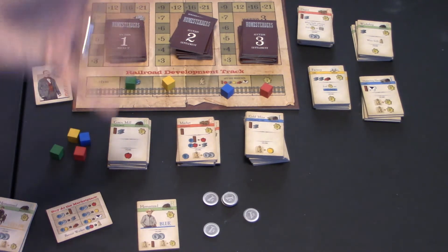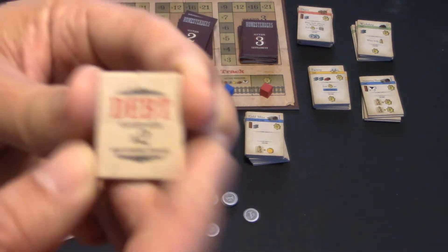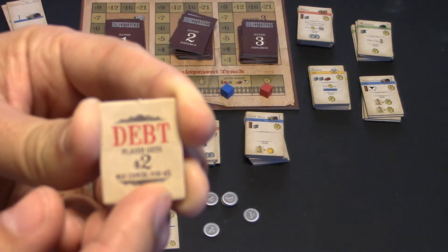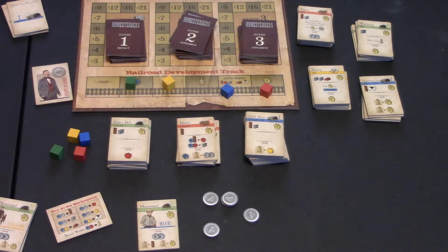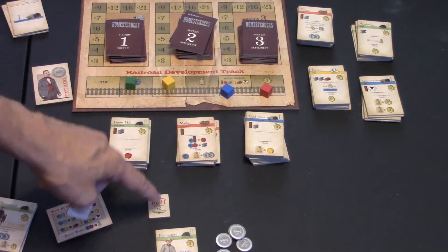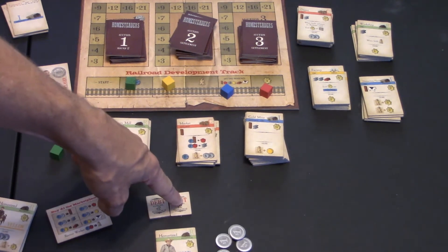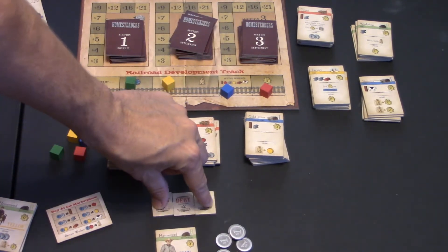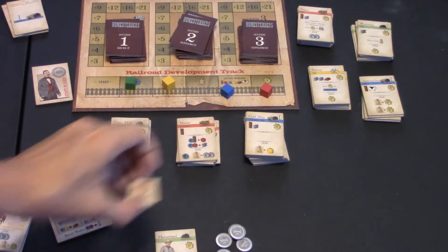During the game, if you start losing money and need funds for bids, you can take a debt token at any time — it gives you two extra bucks, and you can grab as many as you want. But paying one off costs five coins. At the end of the game you definitely want these paid off before final scoring because they cost you victory points. One debt costs one VP; two debts cost one plus two, totaling three VPs; three debts would cost you six victory points. You really don't want to run up your debt because that's going to take away victory points at the end of the game.